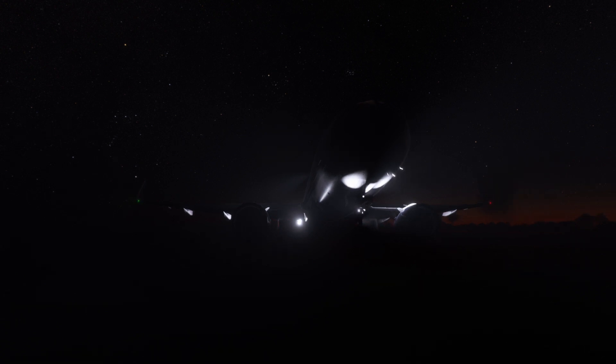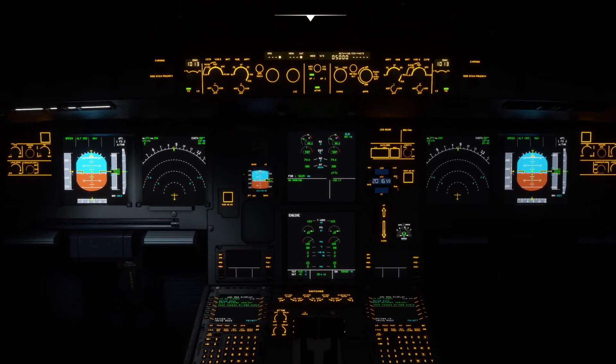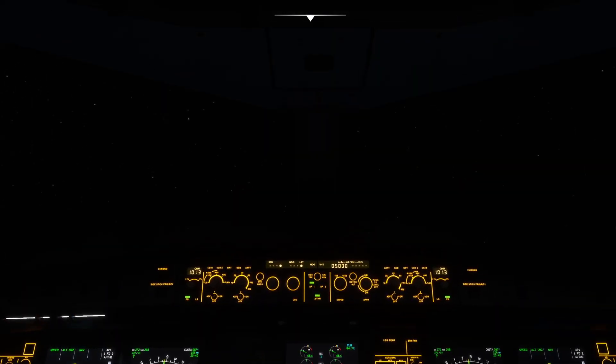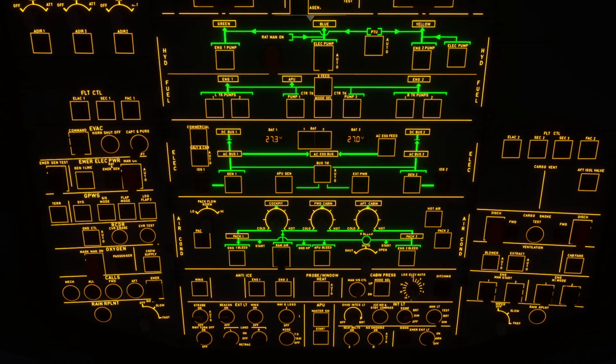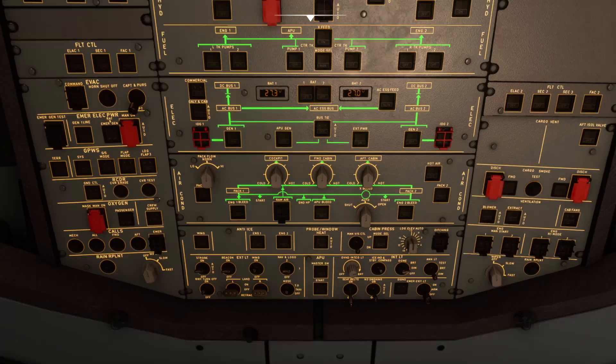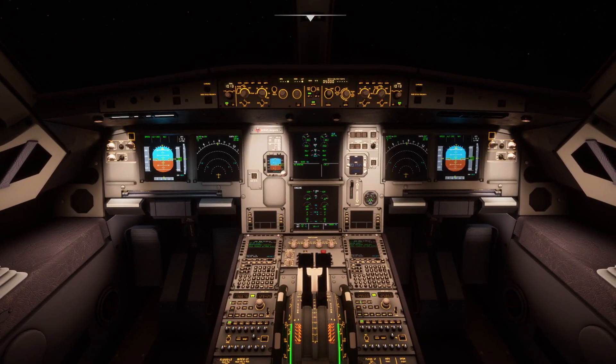Absolutely stunning work done there by the development team. Inside the flight deck, without the flood lights on the centre console, we've got loads of new updated lights, textures, and the overhead panel is absolutely stunning as well. Fantastic work done by the team. With the dome light on, it lights everything up completely differently, and there we are with some different light settings too.